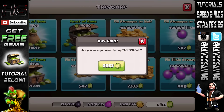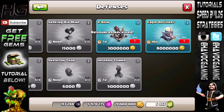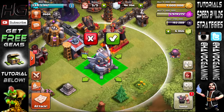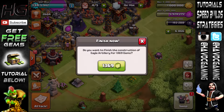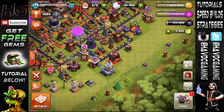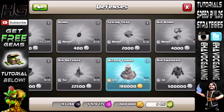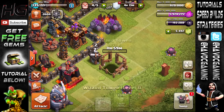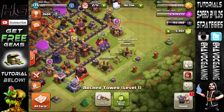Now let's fill up our gold and buy the new defense, which is the Eagle Artillery — 8 million gold. That's quite a lot. It takes 1300 gems and I don't really have a lot of gems, so I'm trying to save them but at the same time I have to finish upgrades. I probably won't finish the wizard towers because that's 180,000. We also have a cannon and an archer tower which will finish in just a few seconds.